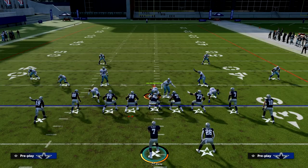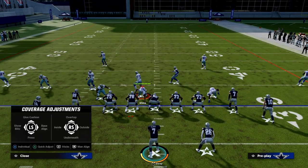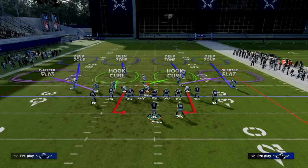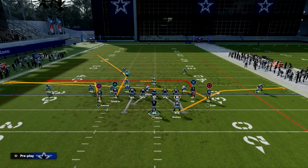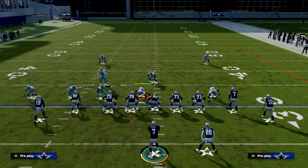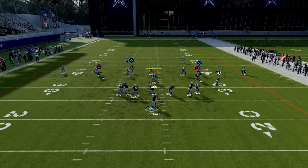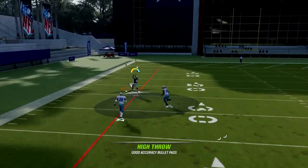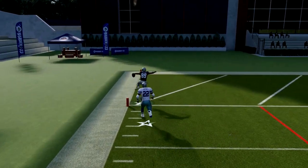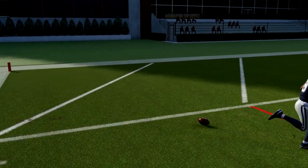This is even better if your opponent is baselining and pressing their Cover 4, because they're trying to stop short-side flood concepts to the right. Same basic formula, and we're able to throw this over the top for a one-play score against Cover 4. It's a very valuable play against Cover 4.